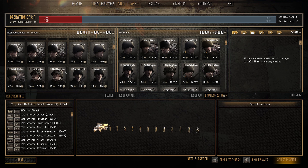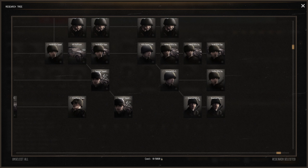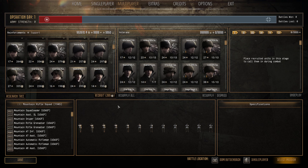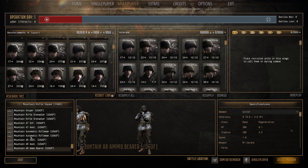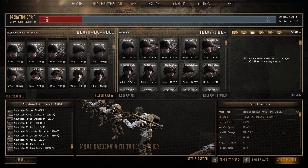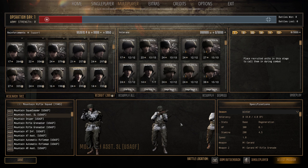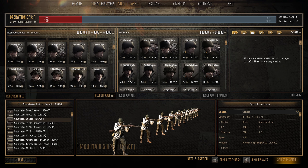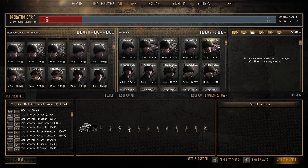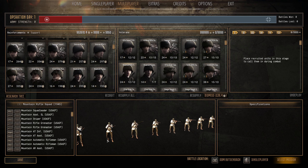Next we have the Mountain Rifle Squad 1945 — 24 pop cap, 399 manpower. These 12 men have 300 HP, 200 stamina, threes and fours. You get two BARs, an M9 bazooka, two grenadiers, and a sniper — which is insane — plus a grease gun. Stamina regen is 4.5, which is really good. The sniper support makes them excellent medium-to-long-range combat troops and good elite units worth the manpower.